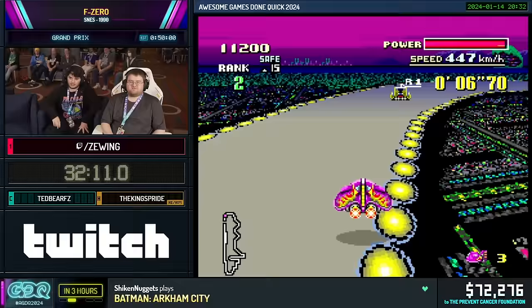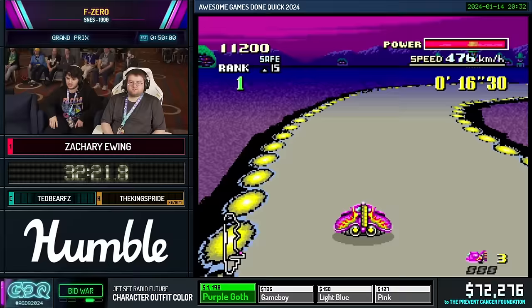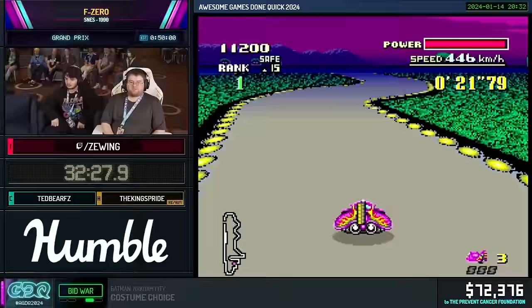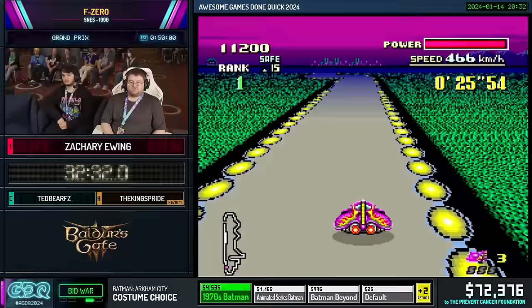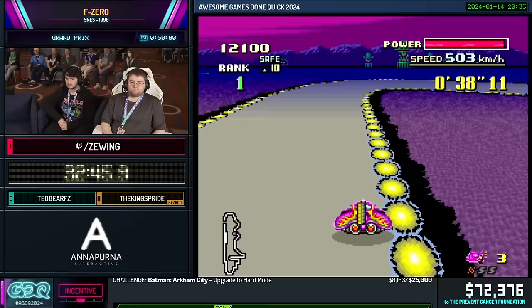Port Town 2 is similar to Port Town 1, but a lot longer and more claustrophobic. As the AI gets more vicious, it can be very hard to deal with — especially because for the back half of the course, you're not going to have your S-Jet. The jump skip is still there, similar to Port Town 1. It's just lots of weaving at the end, so maintaining high speed is even more important.